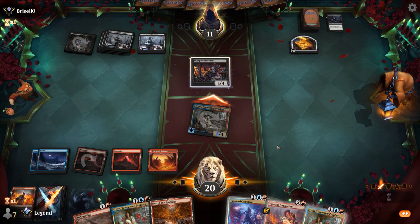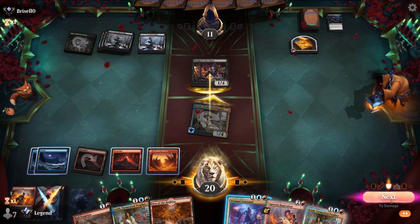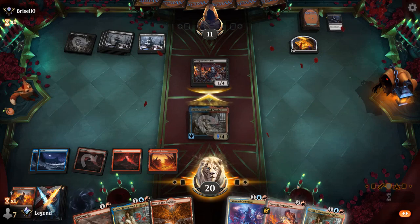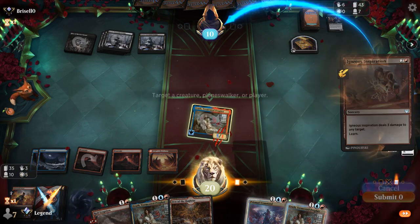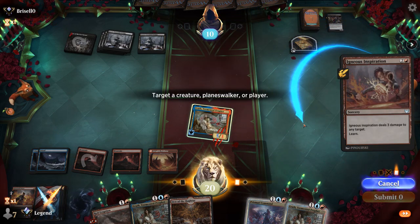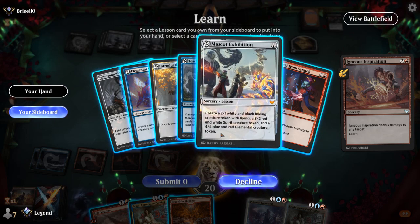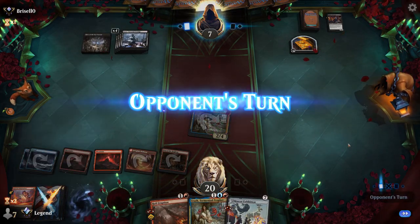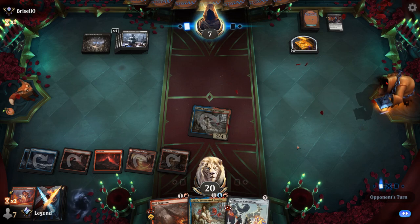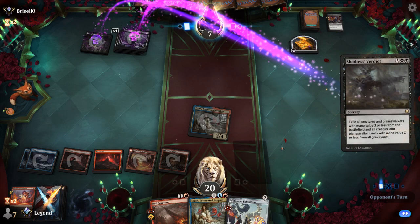Opponent considering a chump block. We'll Inspiration end of phase. I could try to destroy the opponent's treasure again. I could go for Mascot Exhibition to give me some late game since we're close to land seven. If they kill Aerith we've got a backup. Royal Eruption with kicker is also close, and we've got a Den now to apply pressure — I like my spot.